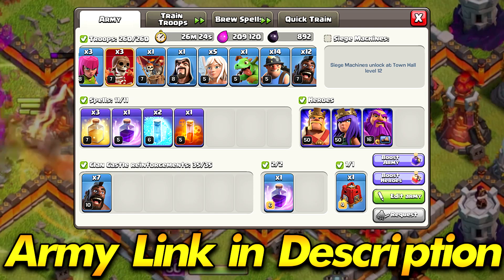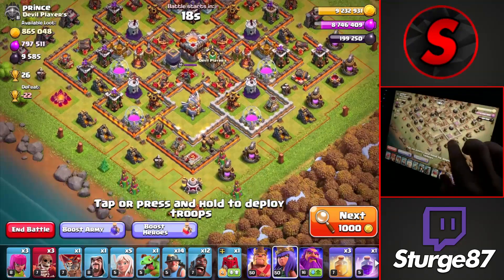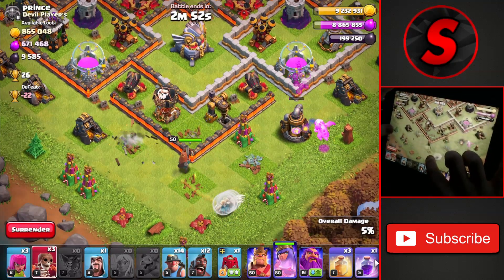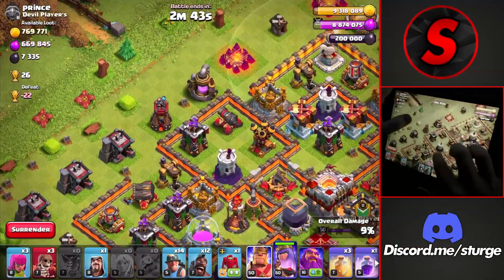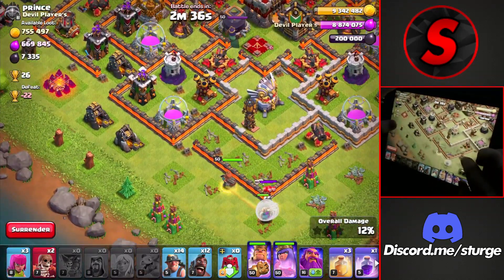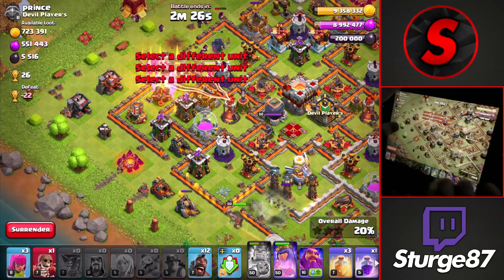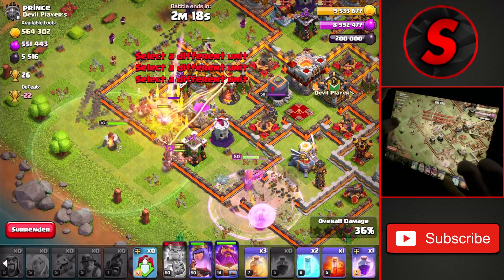The fifth and final attack strategy is really the only one where you'll need the Clan Castle — it is the Queen Charge Hybrid. We're attacking a somewhat upgraded Town Hall 11 and the goal is to take down the Eagle Artillery with the queen. Drop a baby dragon on the right side to path the queen over to the left, then drop the King towards the top with the Clan Castle siege, using a wall breaker to open the compartment and allow troops to create the funnel. The queen takes down the bottom portion while the king handles the top.